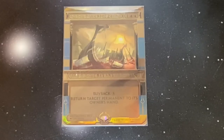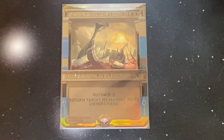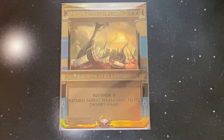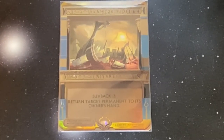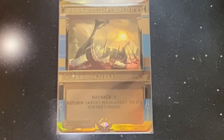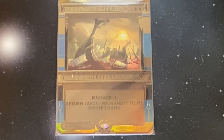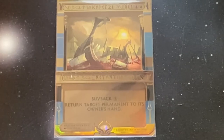Bounce spells are another powerful effect within Braids. If they're throwing down big bombs, you might as well bounce them back to their hand to slow them down. One of my favorites is Capsize. For one blue blue, you get an instant that can return target permanent to its owner's hand, and it does have a buyback of three. So we can continually buy this back and keep bouncing their threats to keep us protected.